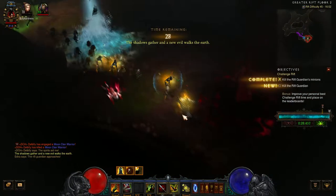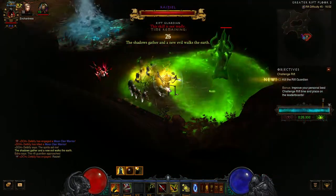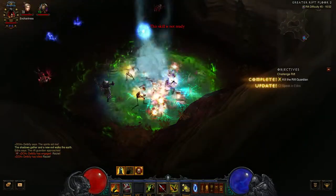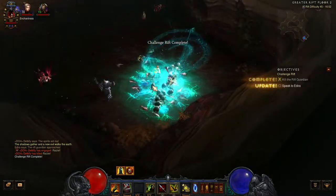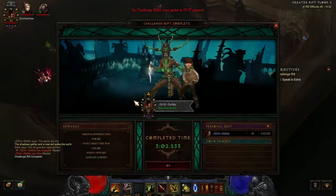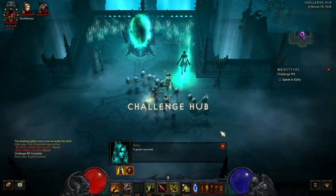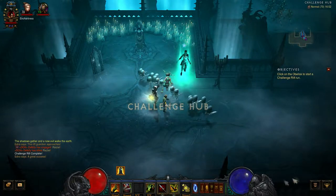The Rift Guardian — easy. What you do is drop every one of your skills: Piranado, Grasp of the Dead, and Wall of the Dead, then hit him with Fire Bats and he'll die very easily. I managed to do three minutes and two seconds, which got me to rank 33 on the leaderboards.